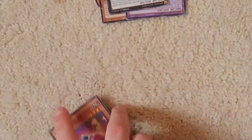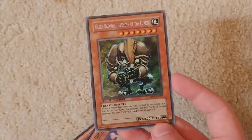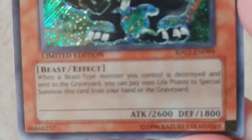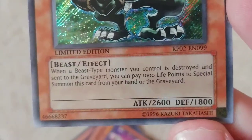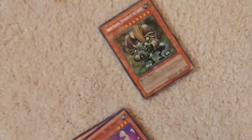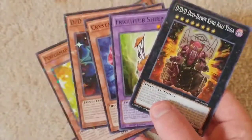Hip Hippo! But the one surprise — I did not expect to get a secret rare. When a B-Site monster you control is destroyed and sent to the graveyard, you can pay 1,000 life points to special summon this card from your hand or the graveyard. Some cards it's actually now GY and not graveyard — I wonder when they changed that. Yeah, but here's our Star Foils that we got out of those five packs. It's Starry!